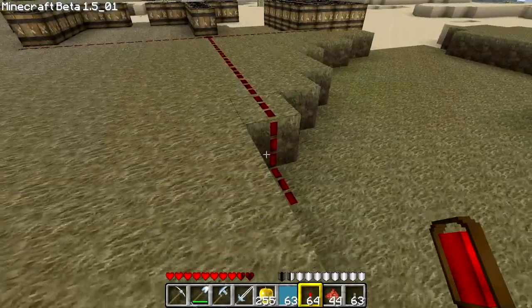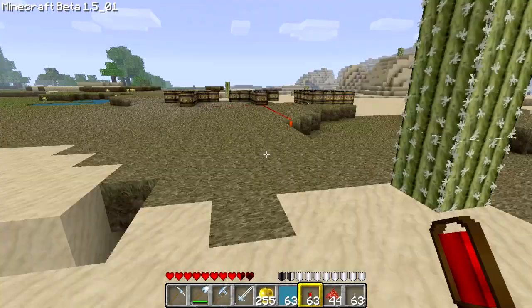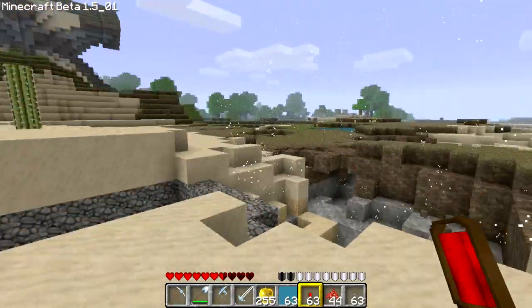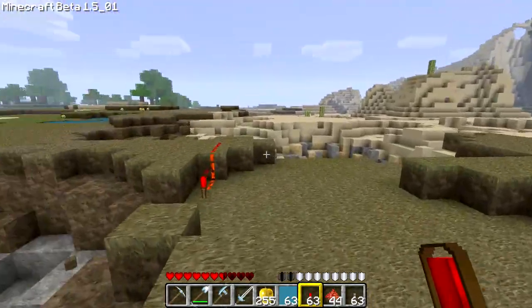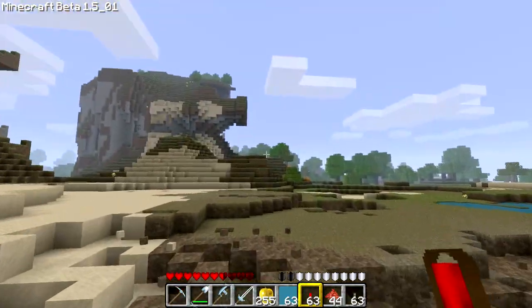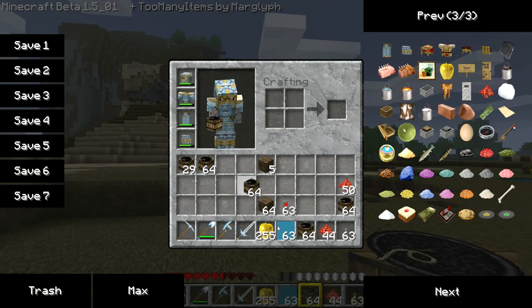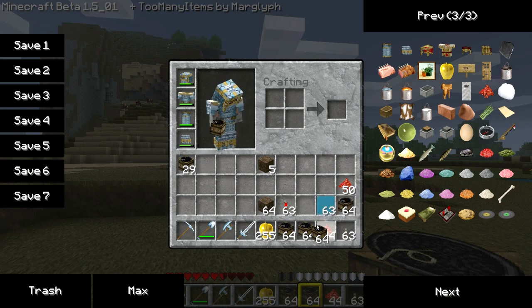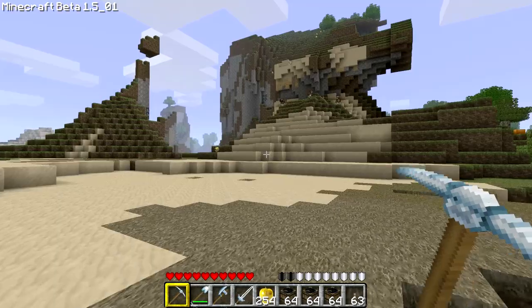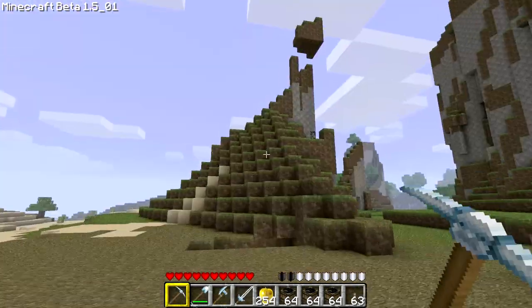Theoretically, all these things should ignite at the same time, but only one block ignites — I don't know why. Here is the exploding TTB TNT sign, and it made a nice crater. But again, if you want to make really deep craters, you can't build the TNT upwards. You need to dig into stuff and make sure the TNT detonates down below where you want it, not up where the only thing you destroy is the air.